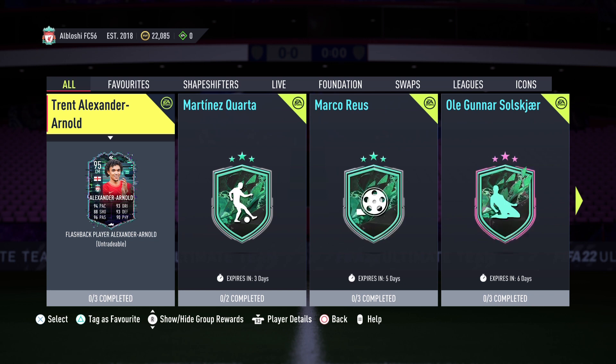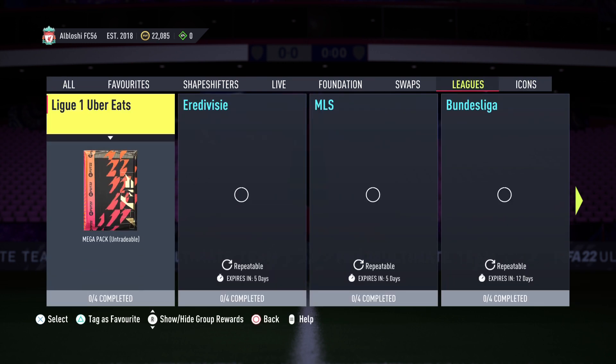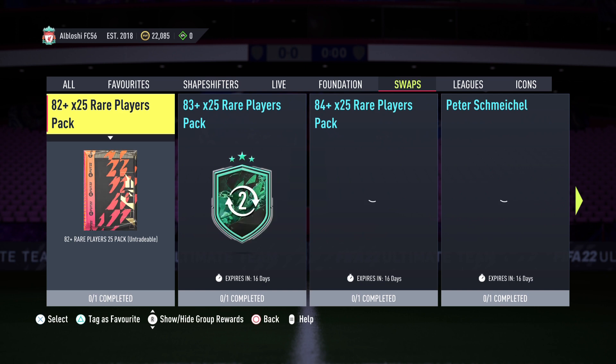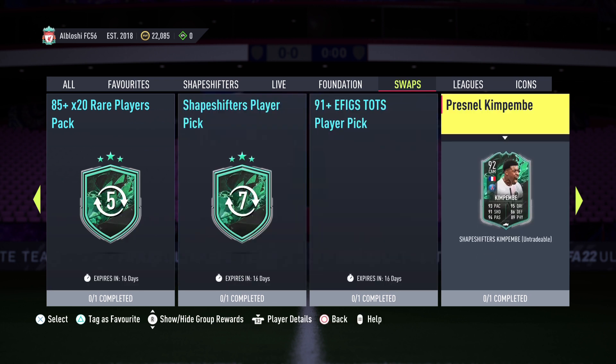Hello everybody, welcome back to the channel and to our brand new FIFA 22 video. This is your leader bringing you another special player review — another shapeshifters review here on the channel today. We're going to be taking a look at one of the most broken cards in the game: 92-rated Presnel Kimpembe. Big shout out to King of Blusher for letting me use his account to complete this 92-rated version.